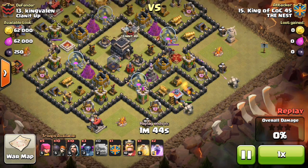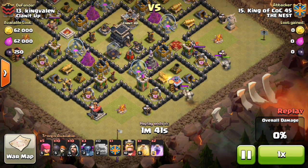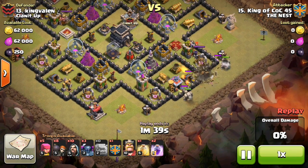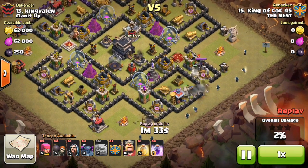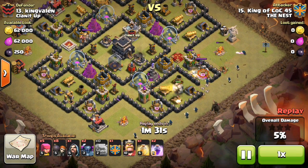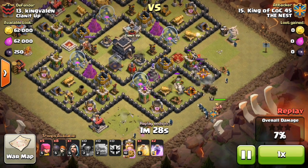Very easy. First, I drop 2 golems and break 2 compartments right there. That's good. Then I get a line of wizards, and I see the outside is cleared.